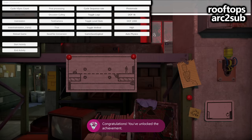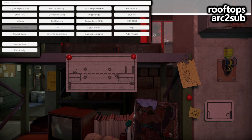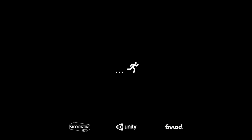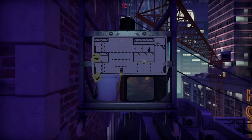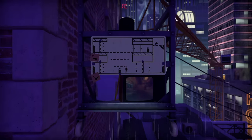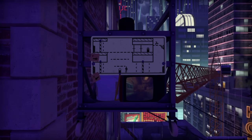For the next one, load up the debug menu, choose Rooftops, and for the level choose Arc 2 Sub. Once we find that, we can reload the game in order to spawn in. This one should spawn us on an elevator, and we will need to walk to the left and interact with the button in order to move it. The button you'll need to press is B, which activates and interacts with it. The achievement will only unlock once you reach the top.